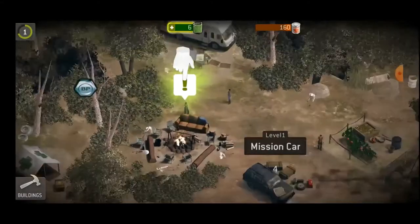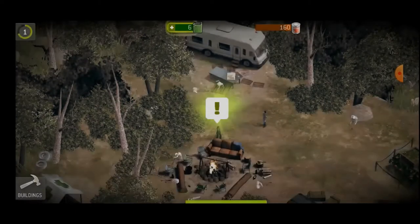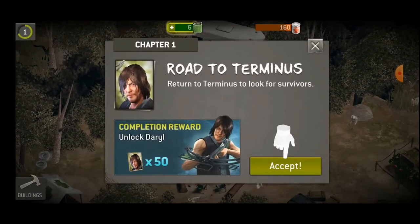You gotta go back to Terminus, row to Terminus, and unlock Daryl with the little token things.